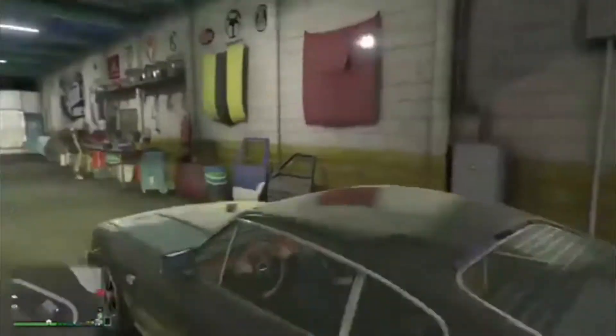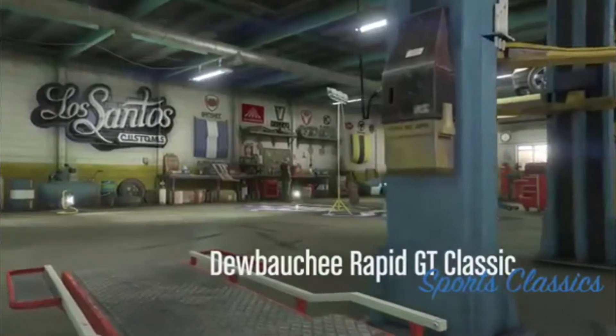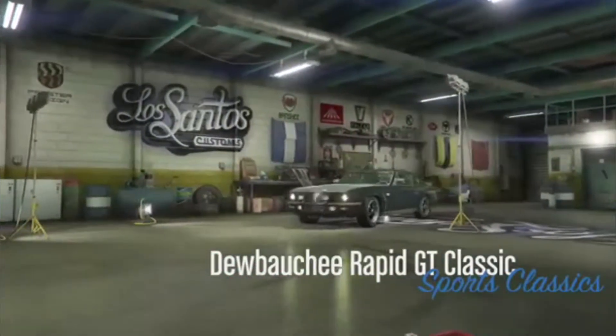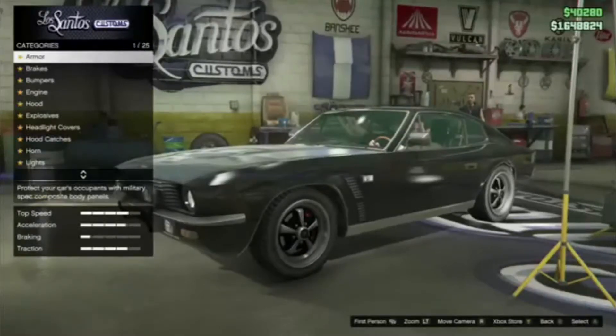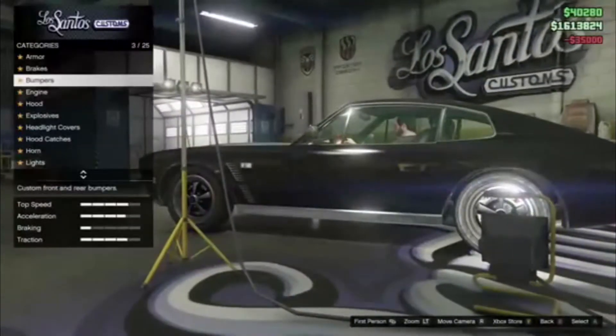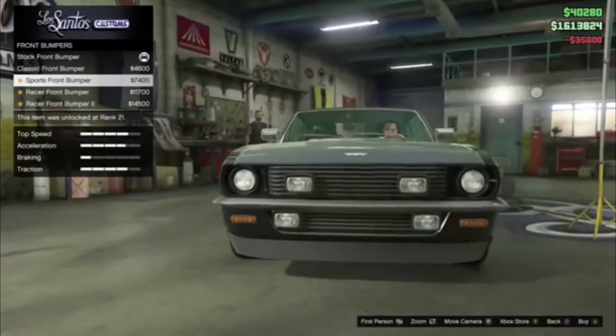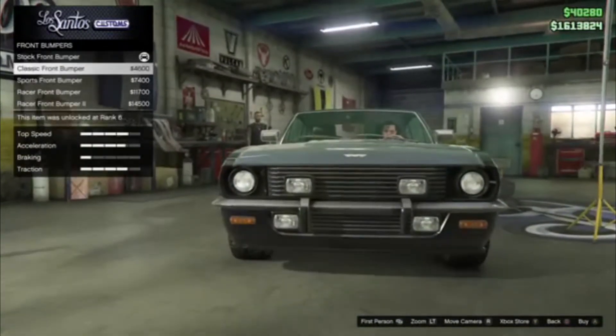Someone just got taken out by a bus. Anyway, so — Dubachi Rapid Classic. Brakes, obviously we go with that. Then we go bumper. No, we don't like them. We like that.